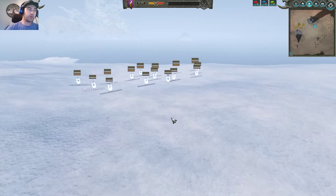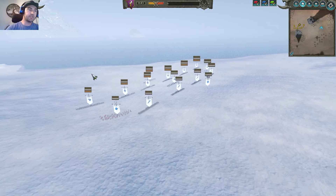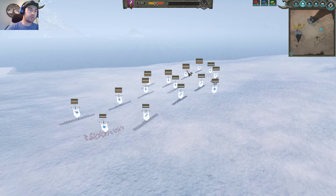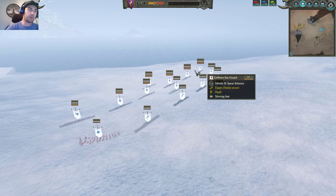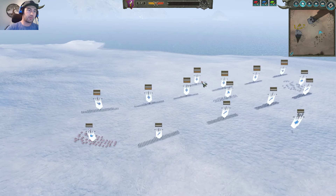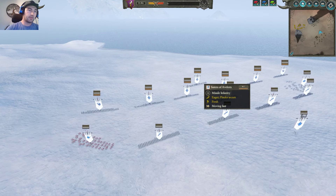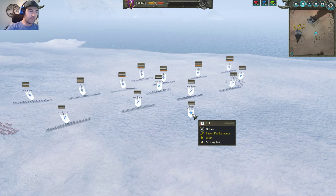Going over deployment here — what does my opponent have? He's got five archers, two Seaguard on the flanks. That's a pretty standard deployment to see Seaguard on the flanks. He did bring the Fireborn, which is a very expensive unit. And Sisters of Avalorn in the back, Spears, and then Teclis.